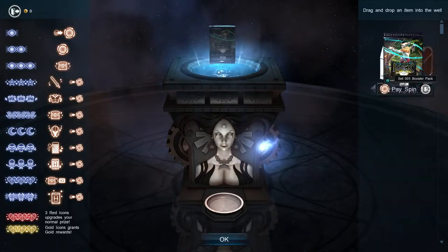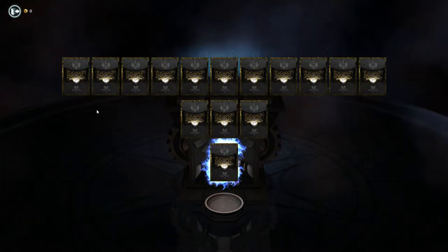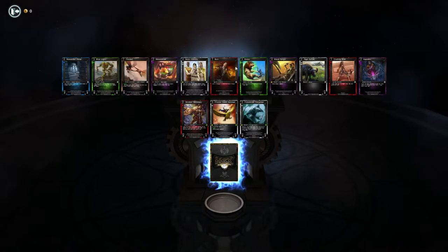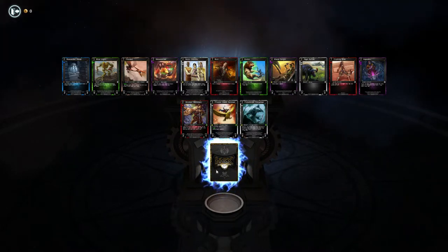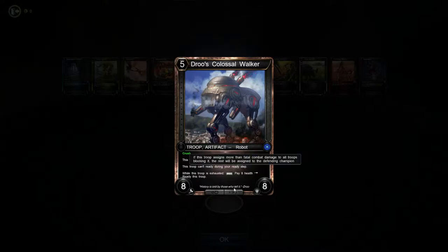When you open a pack you drag it to there, and it does this nice little animation that then shows you the cards you're getting. All of them will do that, so you can then right click them. I assume it's commons along the top, uncommons in the middle — I can't remember the icons, I'll have to chat later. But then your special card, you always have to click, and I've got a Drew's Colossal Walker in this case. Troop, Artifact, Robots — 8 Attack, 8 Defense, 5 Cost.